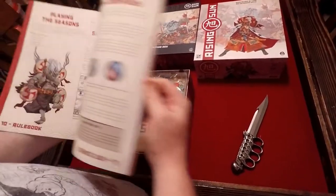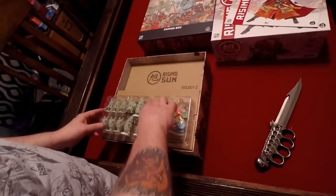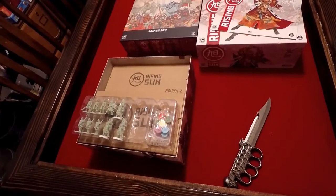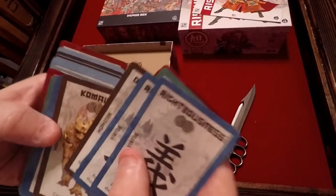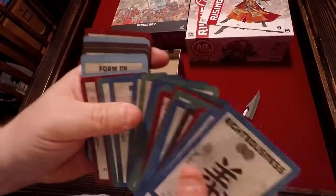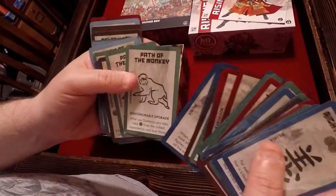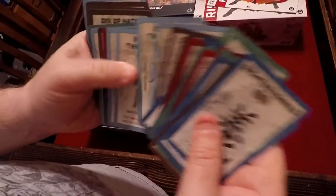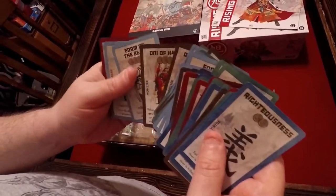We have the rulebook — I'm sure nobody really gives much of a care about the rulebook, but there it is. I'm assuming these are the clans and these are the cards. Beautiful artwork. I know we have the Path of the Monkey. There's an Oni of Blood, an Oni of Souls — those guys are scary. River Dragon — I think that monster's in here. Oni of Hate — I believe that's the second one we've seen.